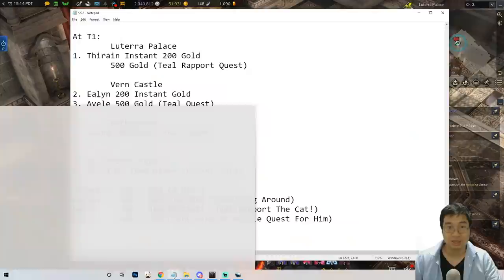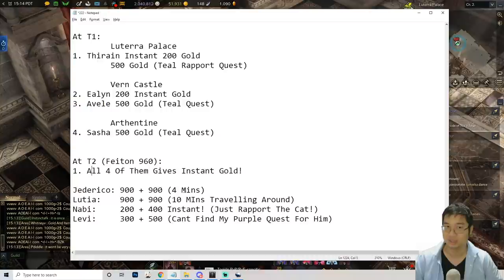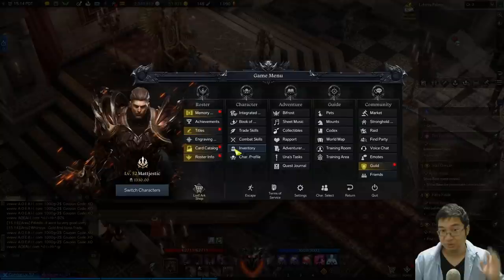By now we can do the second tier of the quests, which are the teal quests. For this video, instead of doing the tier 1 ones, I'll give you guys a full follow-through guide for tier 2, and you can do the similar method for tier 1 which should be much easier. Here I'll show you the locations of the tier 2 NPCs, where to find them, and how to get about 5,000 gold in 30 minutes.